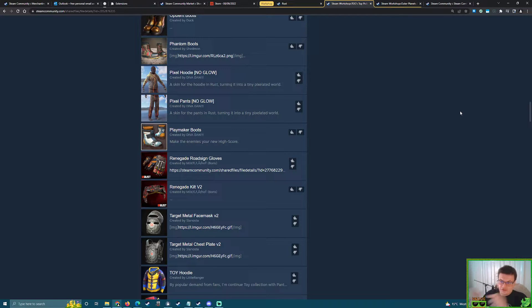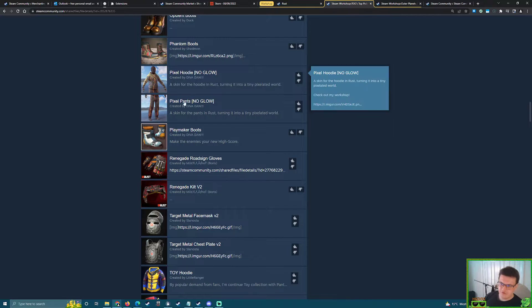When skin creators get some of their old skins accepted, they get motivated to go back to the collection and make more skins for it. So with this Complete the Sets rotation, we're probably going to see some more skins being added to those collections that get accepted. Keep an eye out for that. Pixel Hoodie and Pants is very nice but it only starts the clothing and armor portion of the Pixel set — it doesn't complete it — so I'm going to say no.